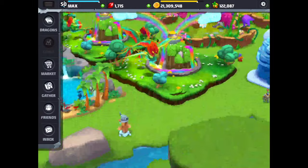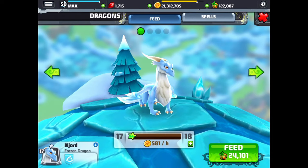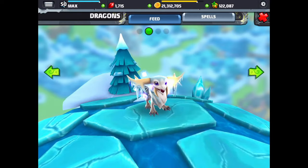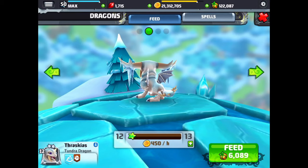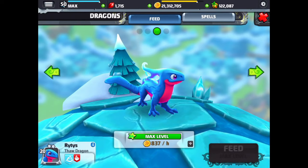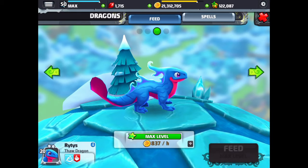Now we're going to go over to the frozen habitats. We're going to look at the frozen dragon first. And this is the tundra dragon, with icicles dripping off of the horns on its head. And this is the thaw dragon — kind of an aquatic looking dragon, with a streamlined body but a very cool design.